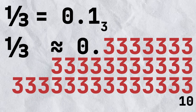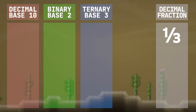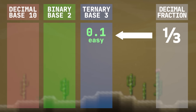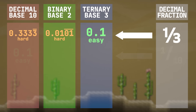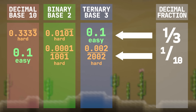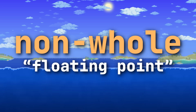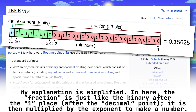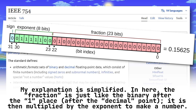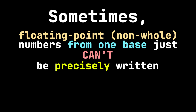You can get more precise, but you can never represent it perfectly. Just like how some numbers, like 1/3 in base 3, are easy to represent in some bases but impossible in decimal, some easy decimal numbers like 0.1 are actually impossible to write in binary. Now, the standard for encoding non-whole — also known as floating point — numbers, IEEE 754, is actually a little more complicated than what I just explained, but the effect is the same: sometimes, floating point numbers from one base just can't be precisely written in another.